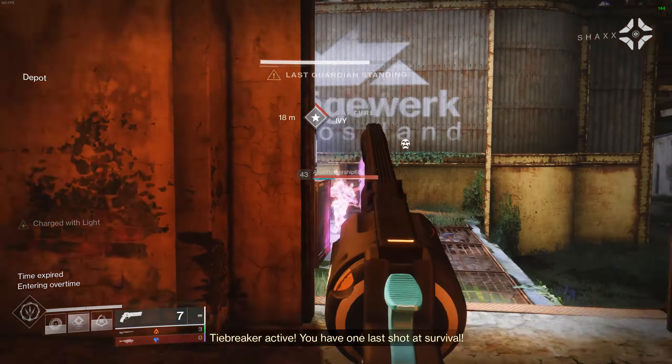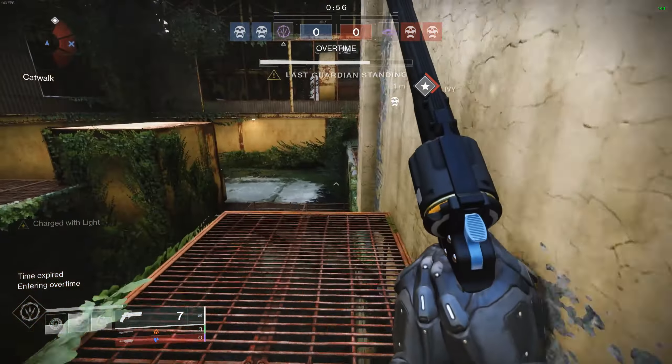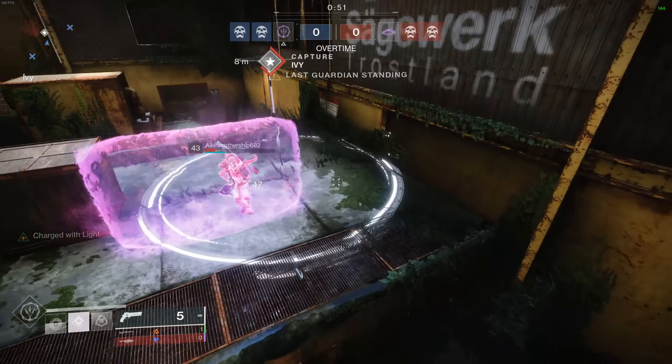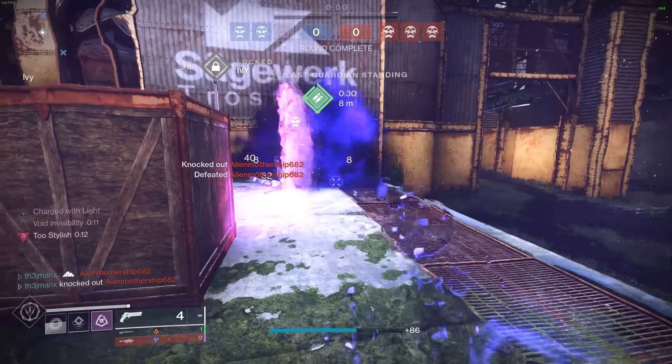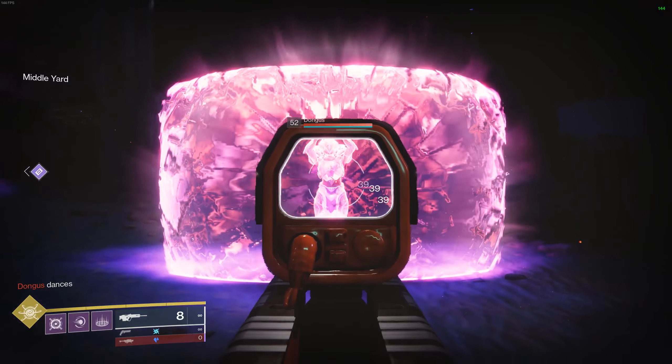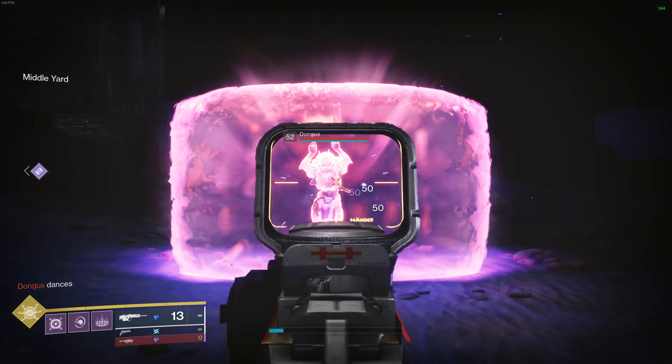So I searched for two weapons from the same archetype — one with the Hake origin trait and one without — and found the Scholar and Persis-D, which are both 150rpm high impact frame scouts. Starting with the Scholar, you can see that we're doing 39 damage to the barricade. And when I switched to the Persis, I'm now hitting 50.